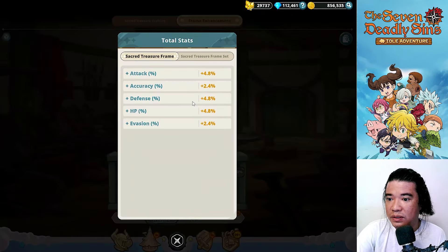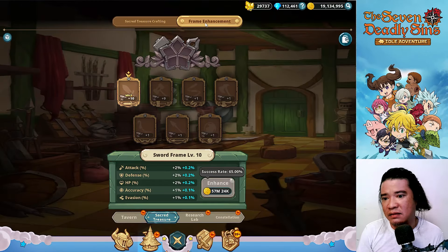We have some slots here, and this needs lots of gold. Checking the sacred treasure frame and sacred treasure frame set, the stats are: additional attack plus 4.8 percent, accuracy 2.4 percent, defense 4.8 percent, HP 4.8 percent, and evasion 2.4 percent. These will be your actual stats here.